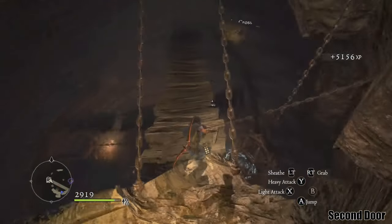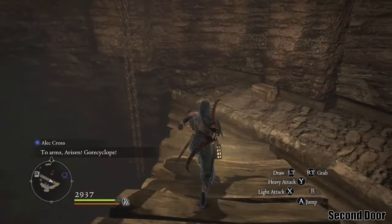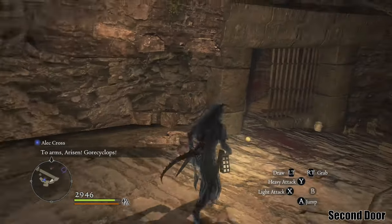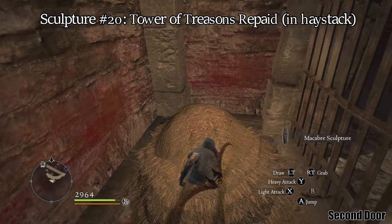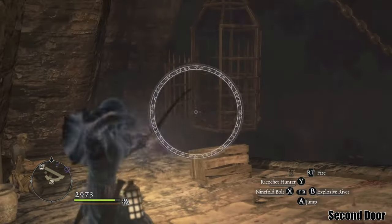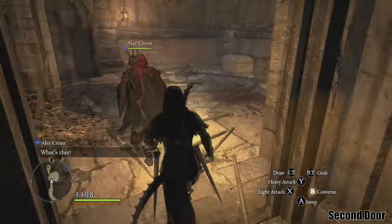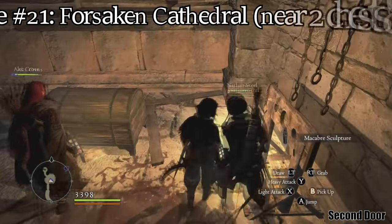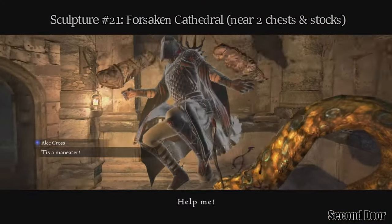Going through the door on the bottom level takes you to the Tower of Treason's Repaid. On one of the middle levels, you will find a jail cell that has a chest and a pile of hay — the sculpture is inside the pile of hay. Just before you get to the Dark Bishop in the Forsaken Cathedral, after killing some poison and dead, you can spot a sculpture sitting on the floor near two chests.